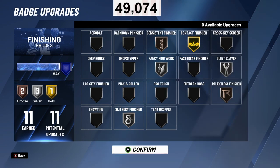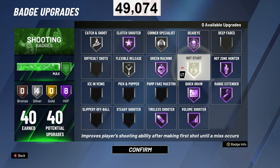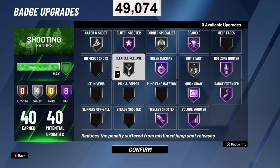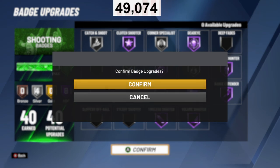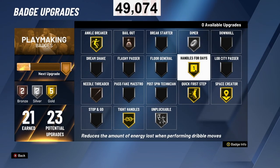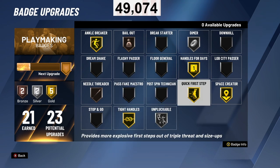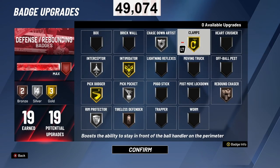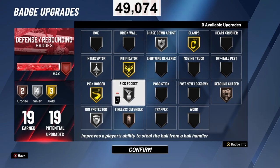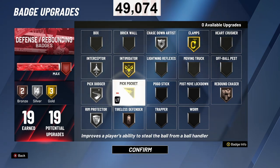Those are the best finishing badges for point guards — you can obviously also put on Acrobat. For the shooting badges: Silver Catch and Shoot, Hall of Fame Clutch Shooter, Silver Hot Start. With 40 shooting badges I can do a lot. For playmaking I have Tight Handles, Anchor Breaker, First Step, Handles for Days, Shot Creator, Needle Threader, and Bailout. For defensive badges I've got Interceptor, Pickpocket, Pick Dodger, Intimidator, Rim Protector, and Rebound Chaser — it goes on and on. This build is absolutely filthy even without legend.